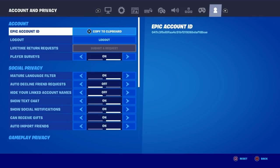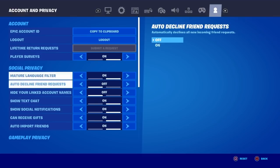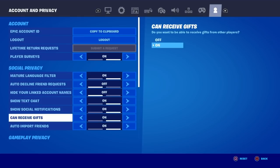Now you're going to change a few specific settings — only the ones I tell you to. The first one: Player Surveys, make sure that's turned on. Then keep scrolling down and make sure that Can Receive Gifts is turned on as well.